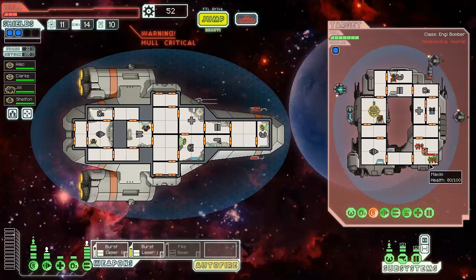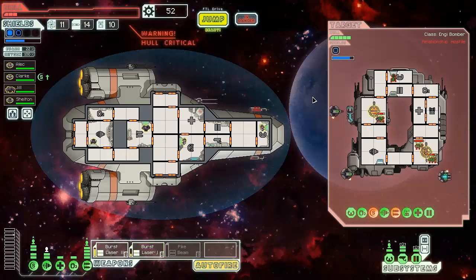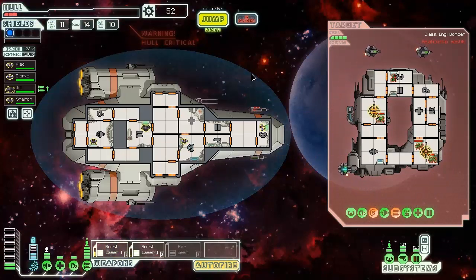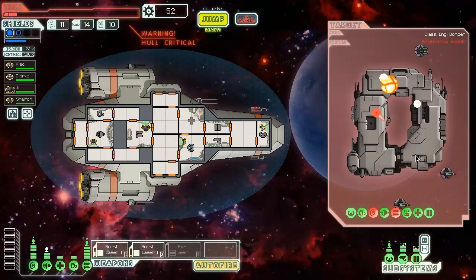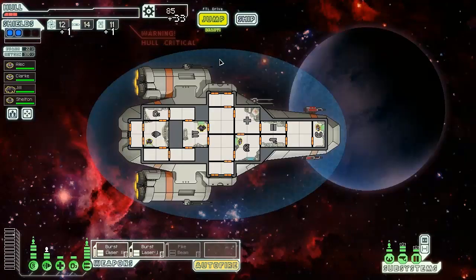Mantis are significantly slower at fixing things than any other race — fun fact. Boom, get messed! This looks bad. He's gonna stun our shields — don't worry, he can only stun one shield. He can only stun one shield and burst one shield. I think we just have to wear him down. It's on fire, free of charge — see you later. I tried to help. 33 scrap — oh my gosh.